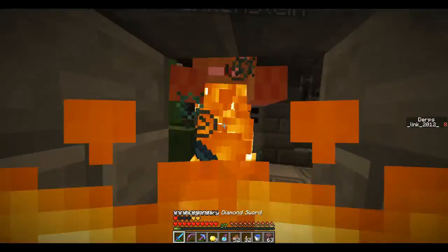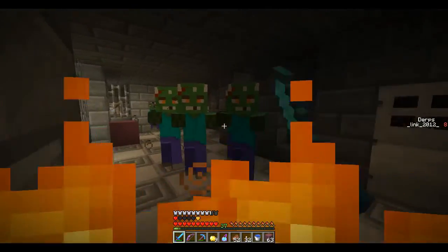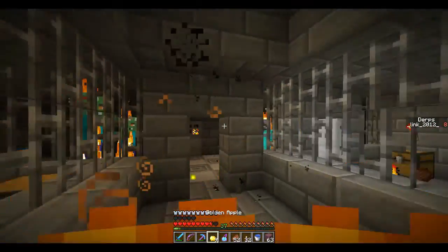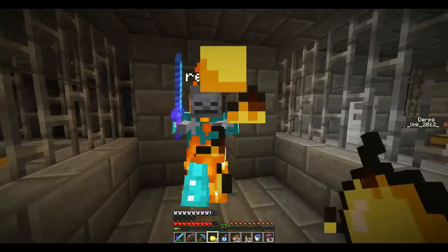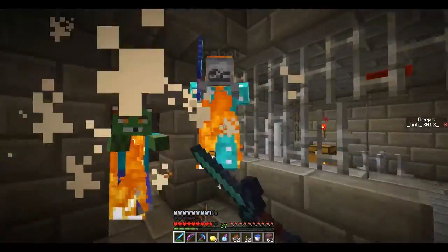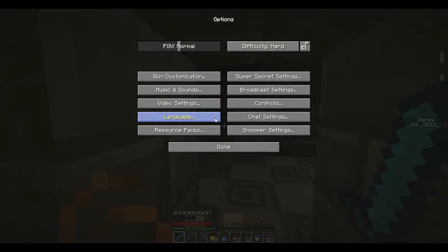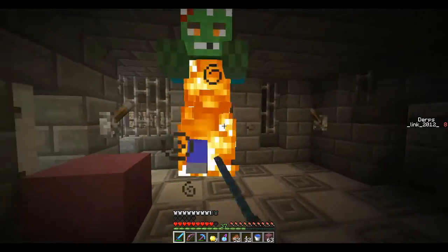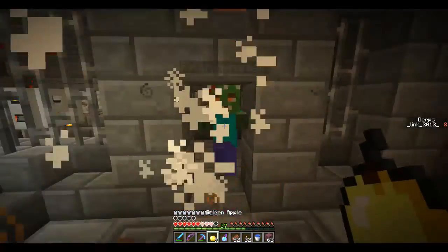Those Frankensteins are really weak — two hearts of damage. Not a lot. Oh wait, maybe they do more. Maybe I'm thinking of rebels. Really slow though. Because it's lagging right now. We're on seven FPS? Yeah, this is about as small as I tolerate. It's really laggy.